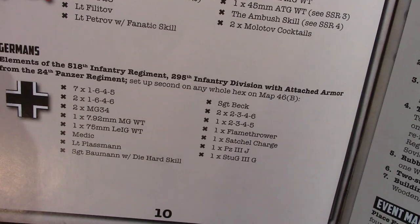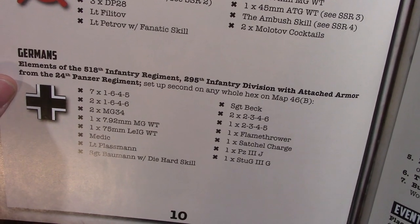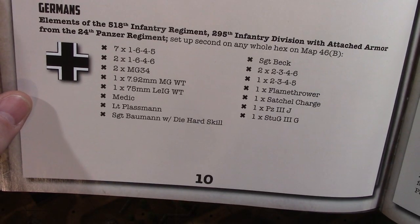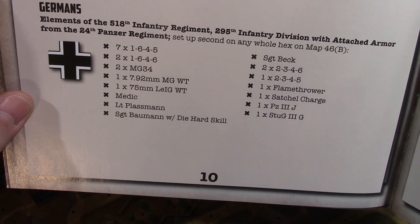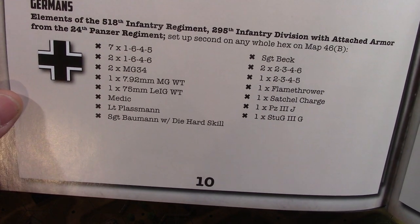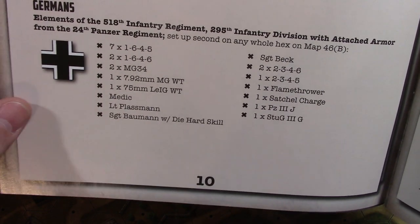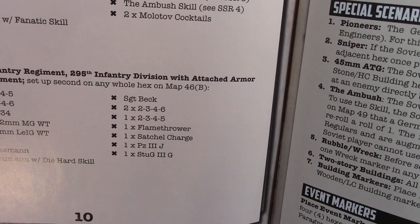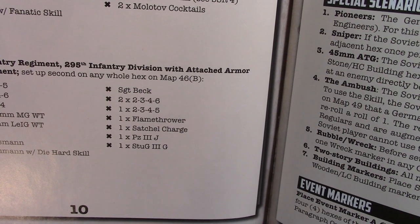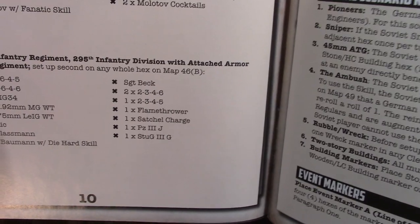The Germans are bringing elements of the 518th Infantry Regiment, 295th Infantry Division, with attached armor from the 24th Panzer Regiment. They have seven 1-6-4-5s, two 1-6-4-6s, two MG34s, one 7.92mm medium machine gun, a le.IG infantry howitzer, a medic, Lieutenant Plassman, Sergeant Bowman with diehard skill, Sergeant Beck, two 2-3-4-6 squads, one 2-3-4-5 squad, one flamethrower, one satchel charge, one Panzer III J, and one StuG III G — the StuG life.